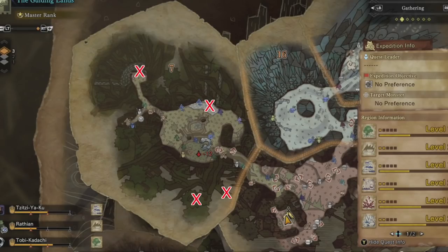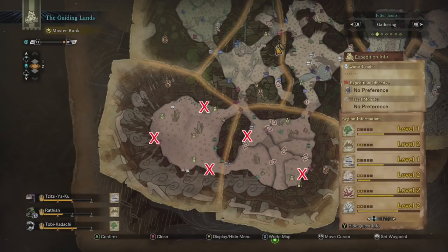There are 4 potential mining outcrops each in the forest, coral, rotted, volcanic, and tundra regions, and 5 potential spots in the desert region. At any given time in a single region, about 2 of those potential spots are active.